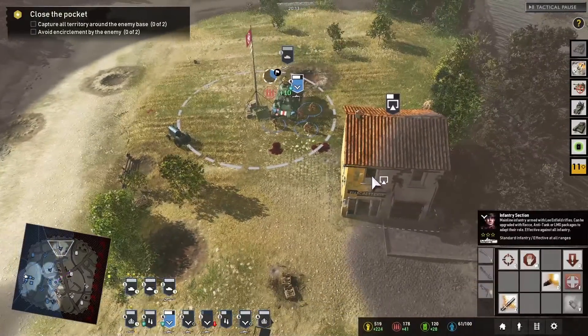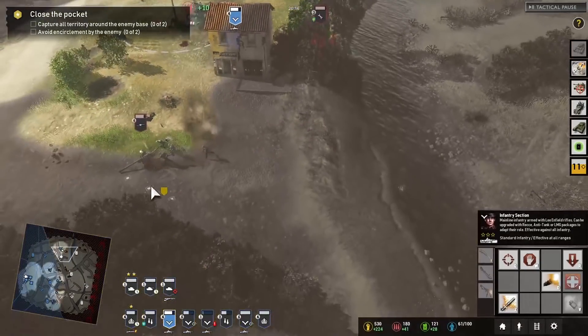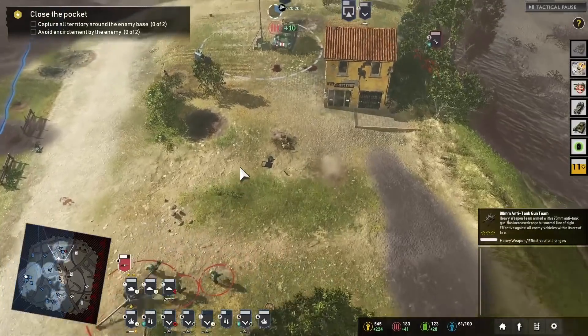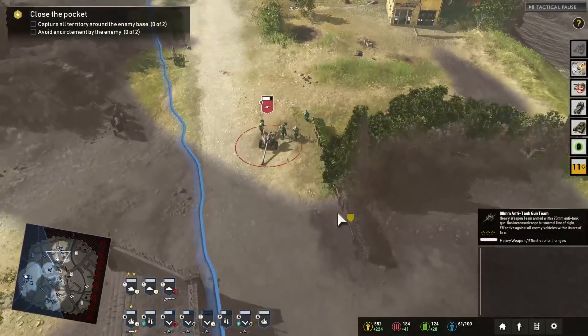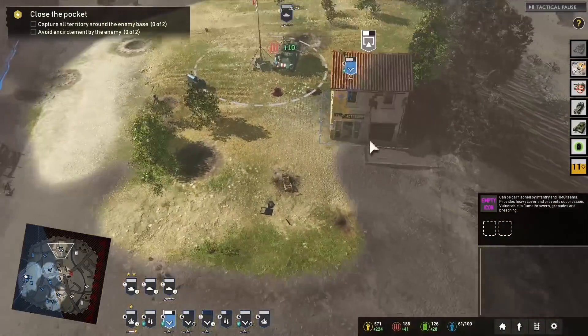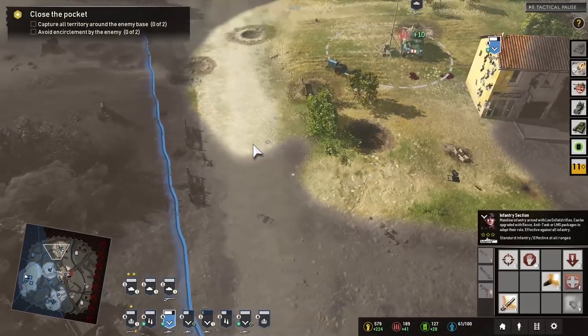Capturing this position with the infantry. German AT gun — 88mm anti-tank gun team. Nope, nope, that's not what that is, but okay. All good — it's all alpha.